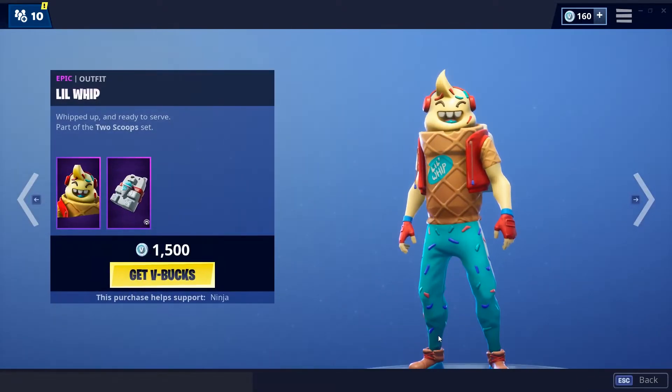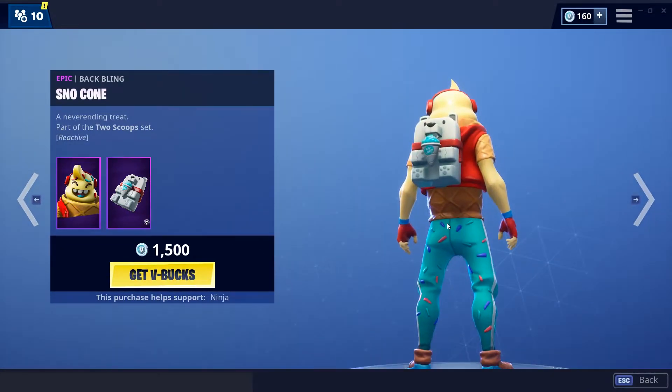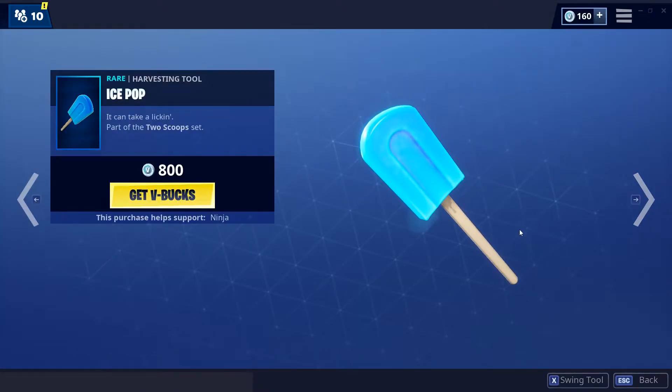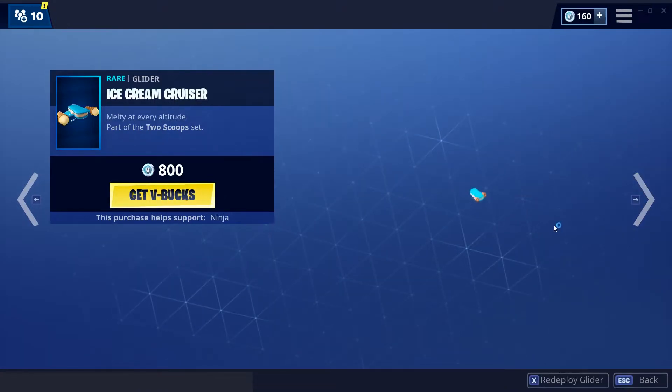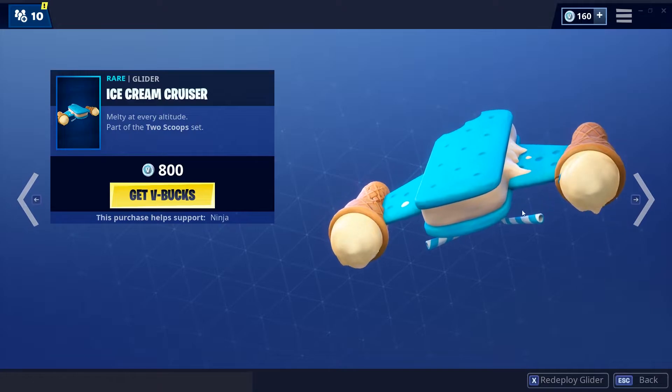We have the Lil Whip skin, very fire skin, along with the Snow Cone backbling, which is reactive — very nice backbling, pretty fire. We have the Ice Pop pickaxe, pretty fire pickaxe, very nice. Then we have the Ice Cream Cruiser, which is a decent glider in my opinion.